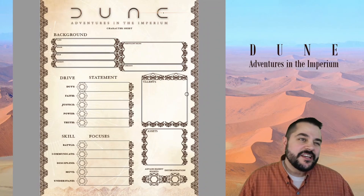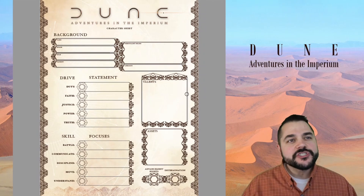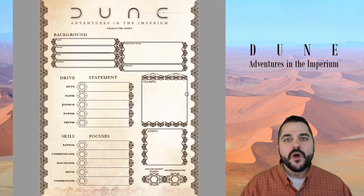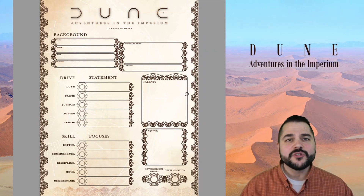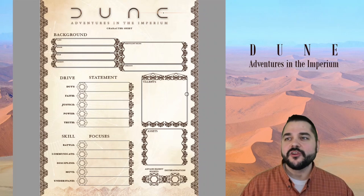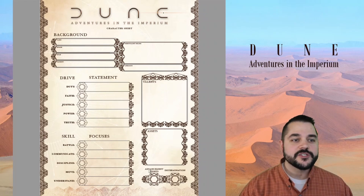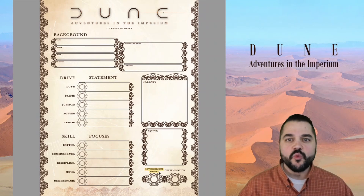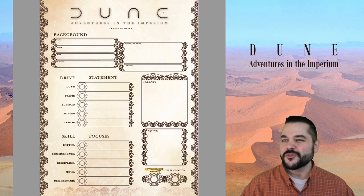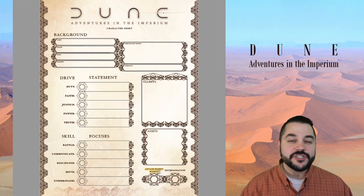One, we'd see drives instead of attributes, which is okay. But there's this other piece connected with it as well called drive statements, and that's going to play an important part in this whole system. There's also an addition at the bottom of the sheet being called advancement points. So how does the advancement system work and why are there going to be points involved? It's almost playing back to the old experience points that we see in a lot of other RPGs.